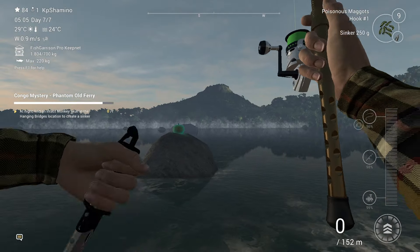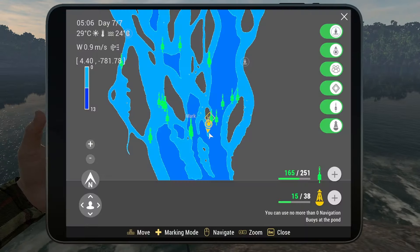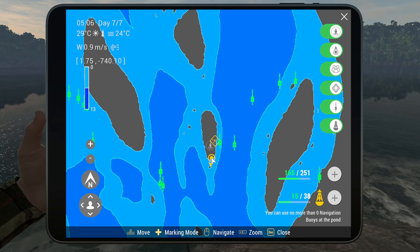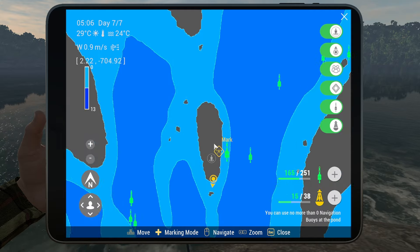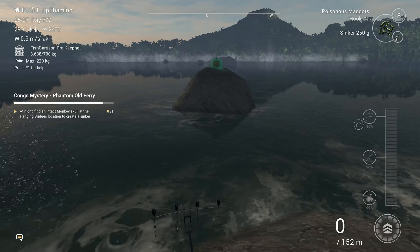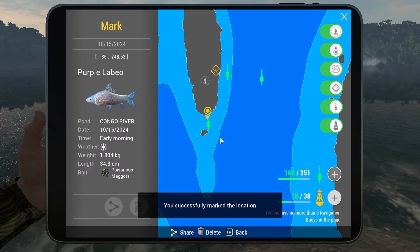Here we go — this is a spot we use for the competition. You need to come all the way to the waterfall again. I'm standing here on the edge, right by the waterfall. I'll give you guys coordinates for this fish — here we go.